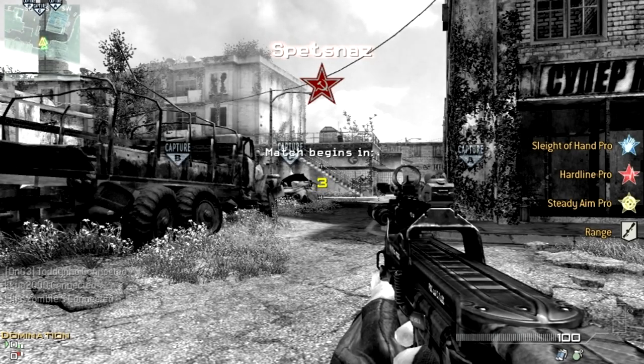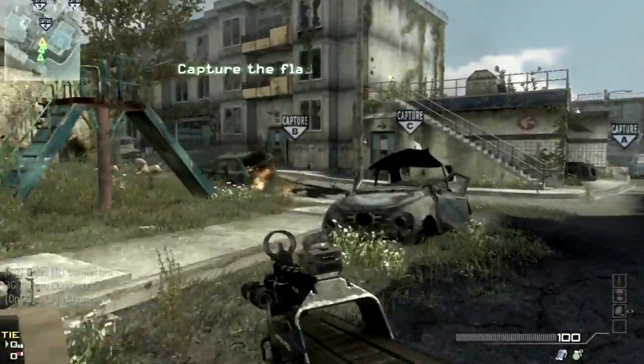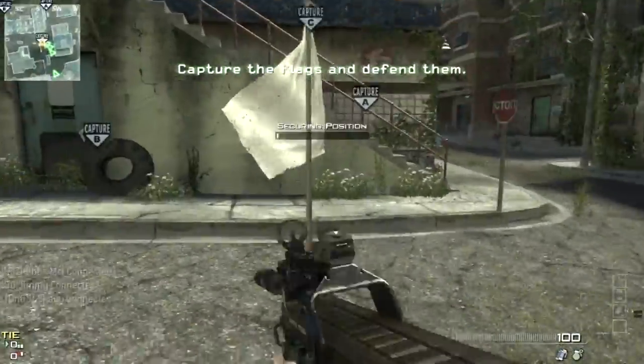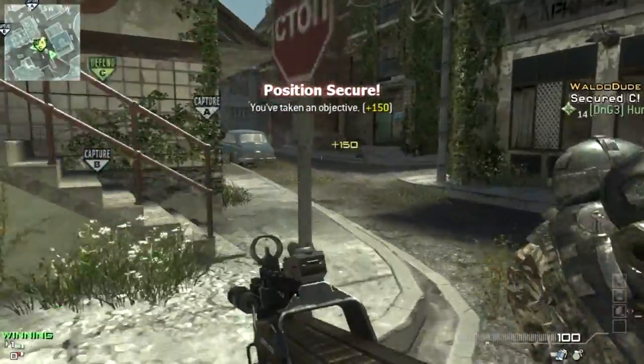What's up guys, DRJ here, and today I'm bringing you some domination on Fallen. This build is a cheese build — it's a care package build.